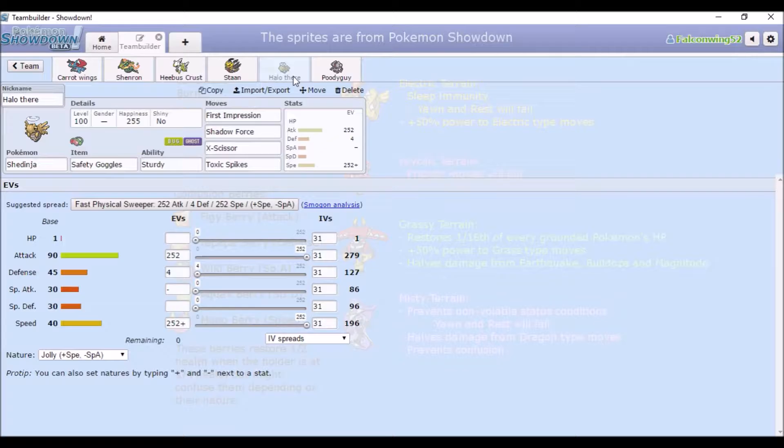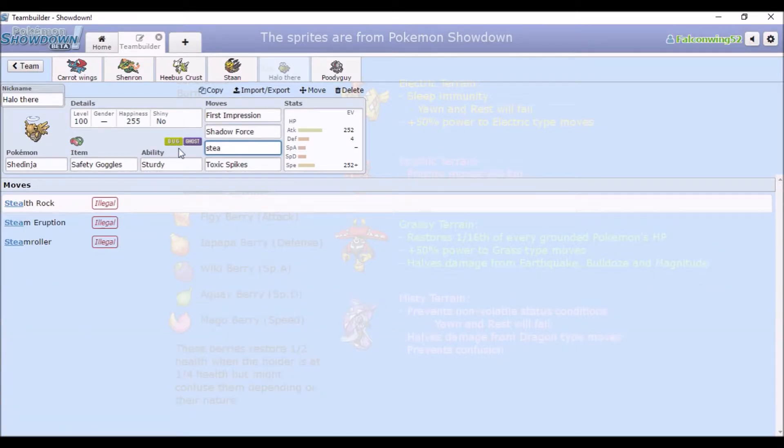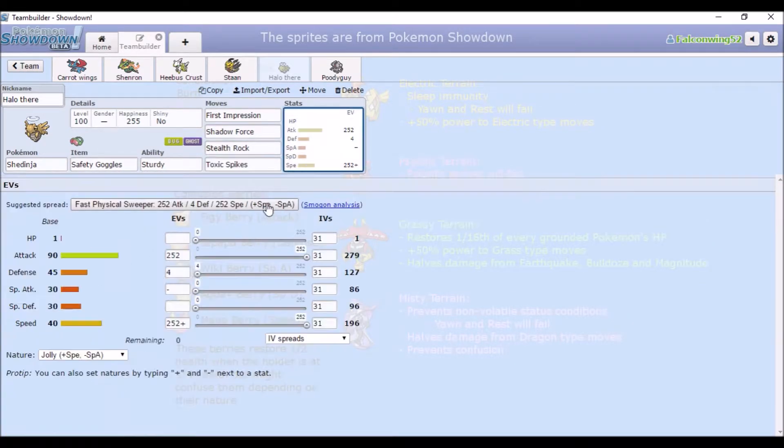And here's where it starts to not be a Mono-Dragon team. I have Sturdy Shedinja to set up Spikes and Stealth Rock, and it can deal with Imprison, Transform, Blissey and most things that aren't Mega Gengar. I thought I put Stone Edge on this but I guess not — Stealth Rock. Here we go.